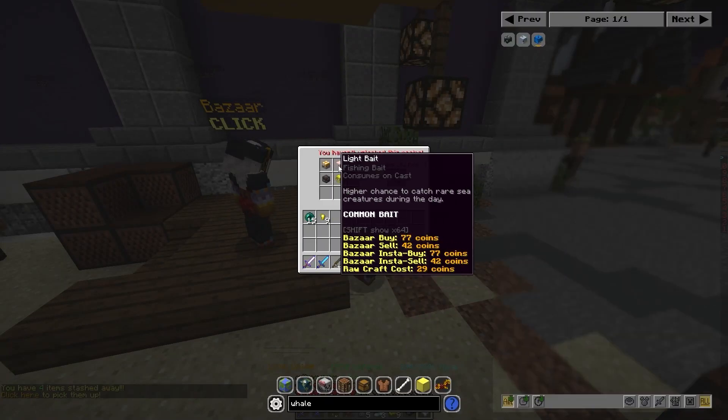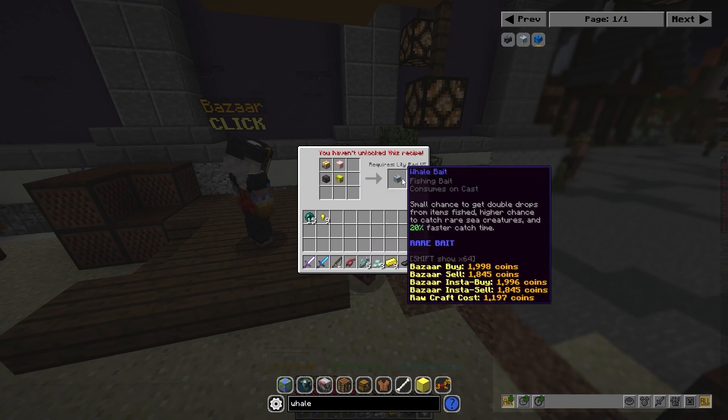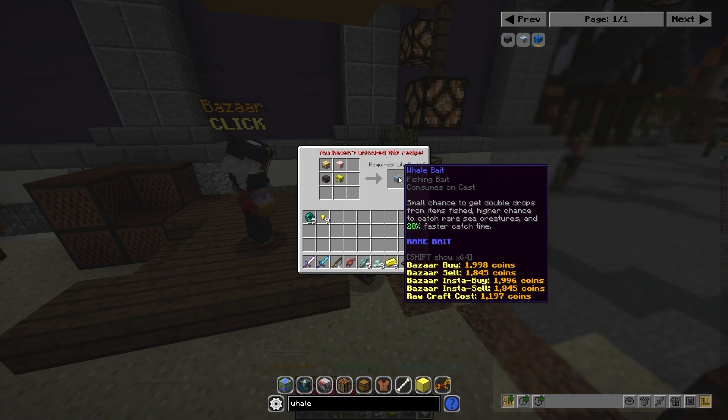You're going to want to craft all of that up into first a fish bait, a light bait, a blessed bait, and a dark bait, and then craft all of those into a whale bait. Then you can resell that on the bazaar for some decent profit.